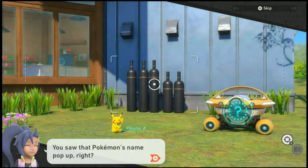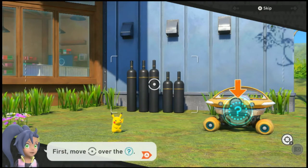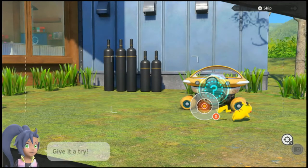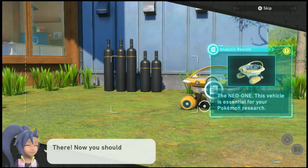You saw that Pokémon's name pop out. That tells you there's something nearby. Did you see the pointer change shape? That's your cue to press and hold X — give it a try. There. Now you should see the results. We already knew that.